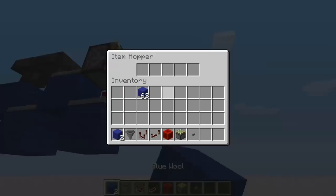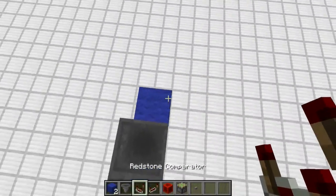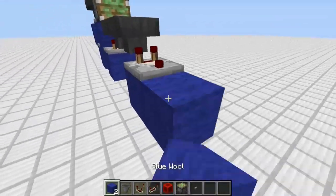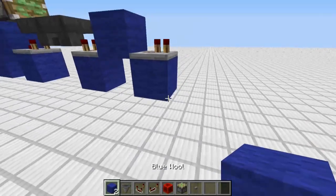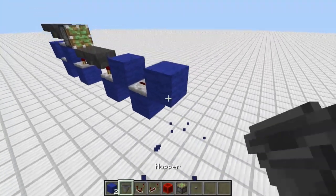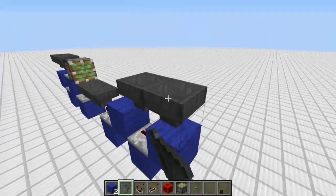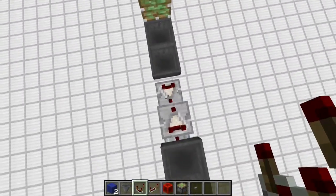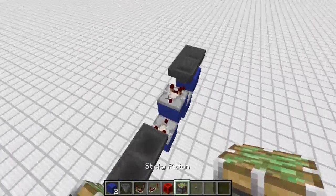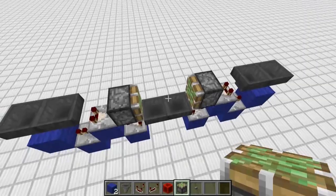To review: you place a comparator coming out of the hopper. That comparator goes into a block. That goes into a repeater or a comparator, which goes into another block. Then you take your hoppers again and put them into each other like that, put a comparator coming out of that hopper, and place your piston right there.